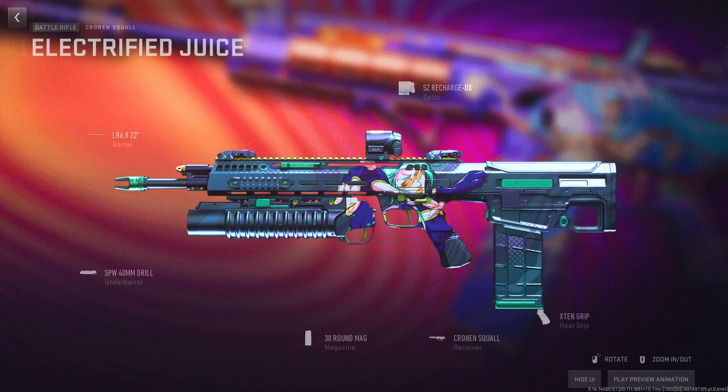We also have one of the first blueprints for the new Kronin Battle Rifle called Electrified Juice. It comes with the same tracers and death effects, as well as the new Drill Charge Under Barrel Attachment that got released in Season 3.